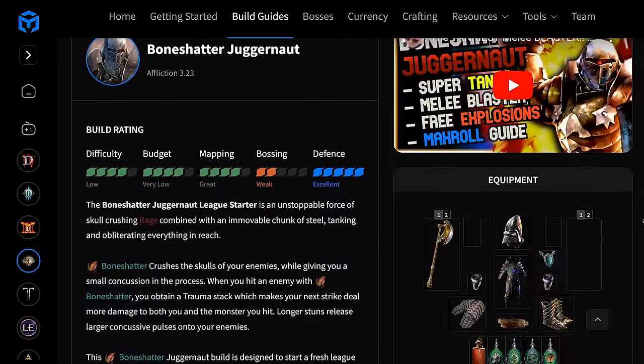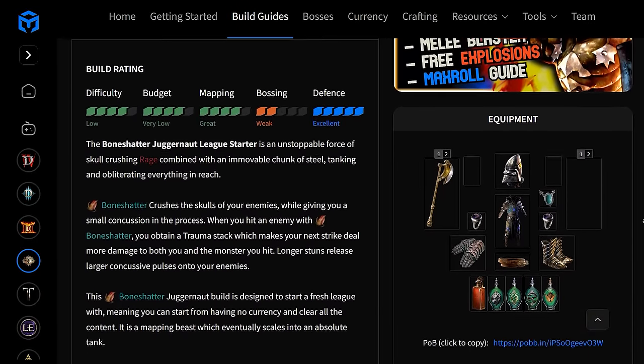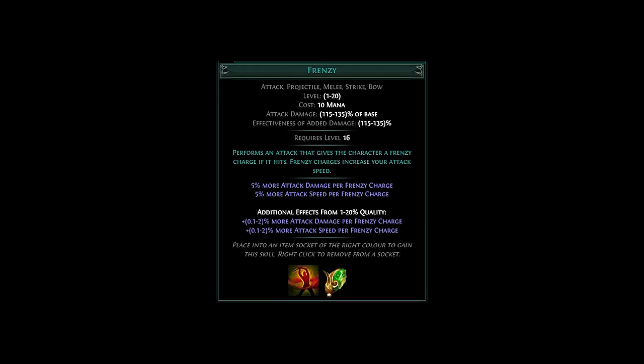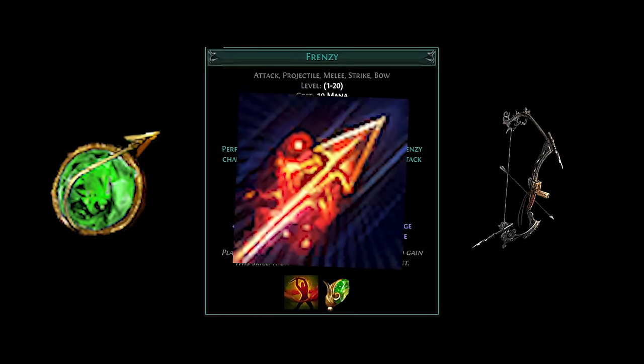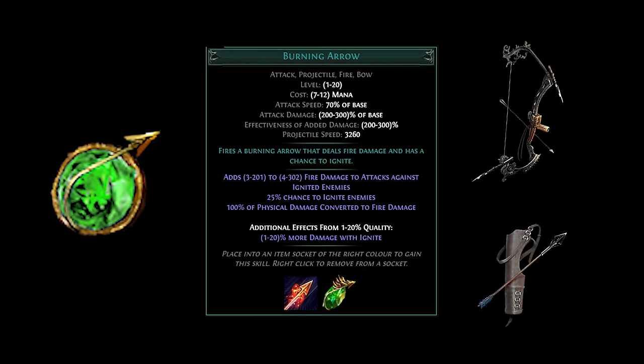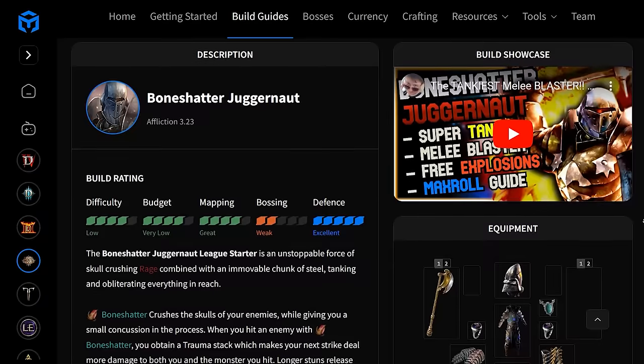Following a beginner build guide will give you exact details on how to specialize a given skill, but to give some blanket advice: if you're using a bow skill, invest in bow and projectile things. If you're using a bow and fire skill like Burning Arrow, invest in bow, projectile, and fire things. Use the tags of a skill — located right under the gem's name — to extrapolate ways to build around it and scale it up.